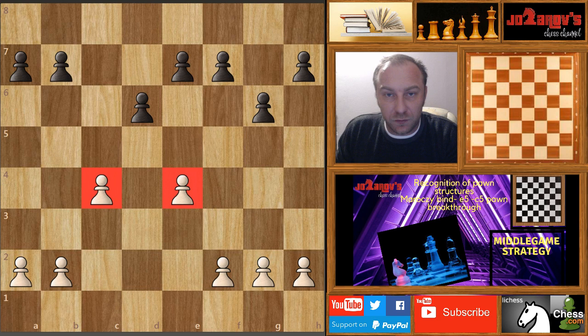Hello chess friends and welcome to Azarov's Chess Channel and welcome to my Basics in Chess series. We are continuing with middle game planning and strategies with recognition of common pawn structures, and continuing with the so-called Maroxi Bind — this setup with c4 and e4 pawns. We've already covered many ideas for White, and today we'll continue with the c5 and e5 possibilities.